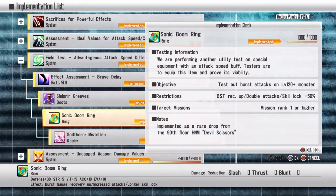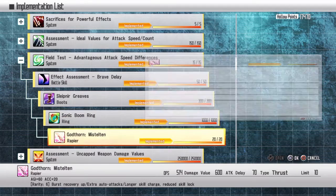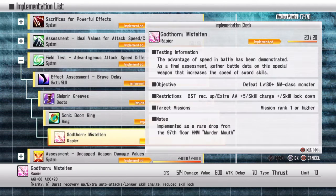Sonic boomerang: this is a burst attack. Gather a bunch of monsters together — say eight or more — and burst attack them down. Each burst attack counts as one for each monster. So with eight monsters, you get eight counts per burst attack. Two hits would give you sixteen — so it doubles based on how many are in front of you.